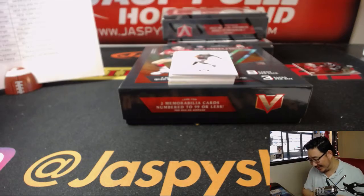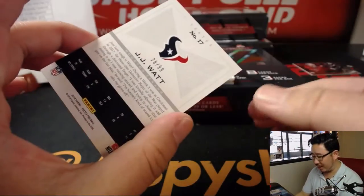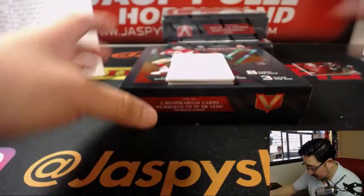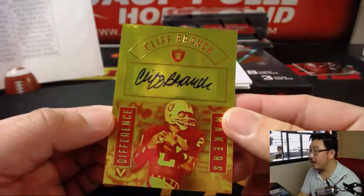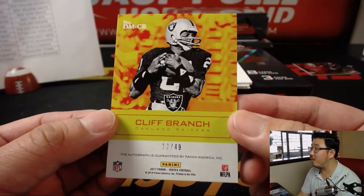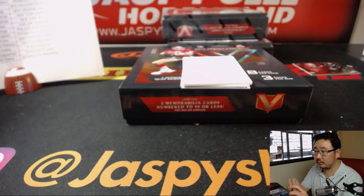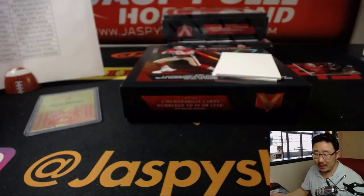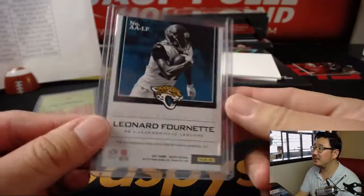He also puts in a lot of at-bats. Got JJ Watt, 28 out of 99 — that'll be for Cruz with the Texans. Another blank card hiding the hit — Ground Control Dalvin Cook — and a couple autos. Cliff Branch, Difference Makers, 12 out of 49 — old school Raider going out to Chris K. And Leonard Fournette, 1 out of 10 — nice — that is for Daniel Patera and the Jacksonville Jaguars.